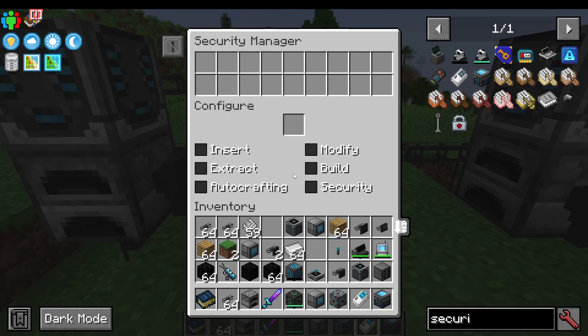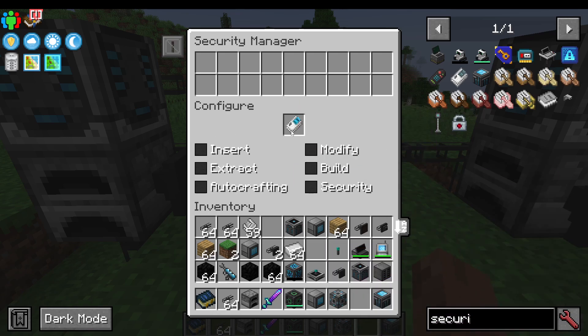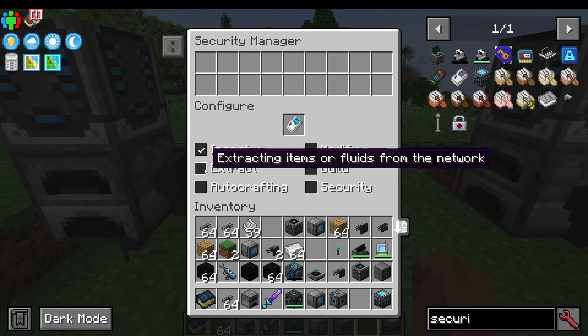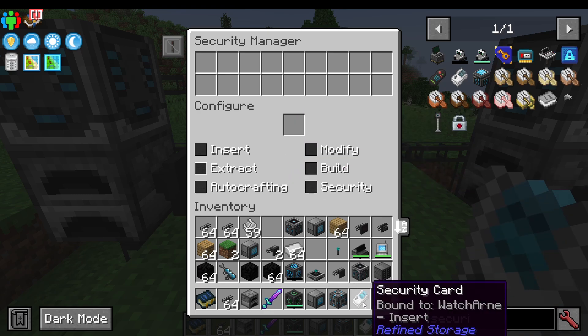I then right-click the Security Manager and put the security card in. I'm basically selecting the permissions that this player can do in this network — can they insert, can they extract? Maybe I'll say that this player can insert into my network but they're not allowed to extract items. I then take the security card out and as you can see it says bound to this person and they can insert.